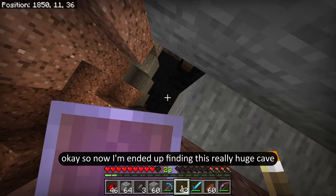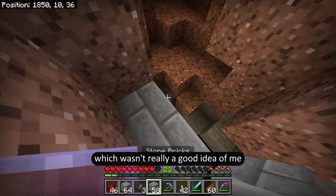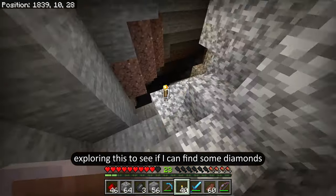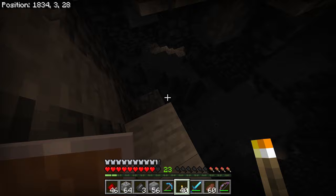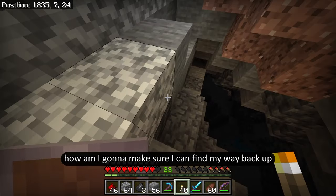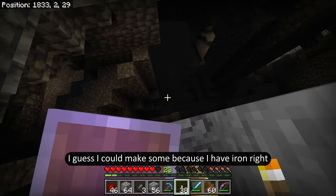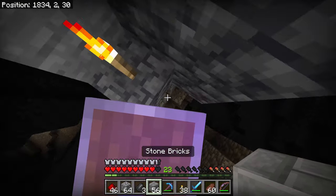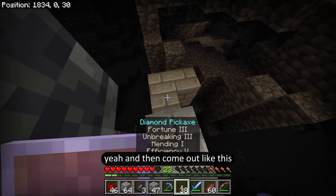I ended up finding this really huge cave and I didn't bring a bucket of water, which wasn't really a good idea. I haven't been caving in a while so I am a little out of practice. Let me try exploring this to see if I can find some diamonds — there's some ores over there. How am I going to get down there, and most importantly how am I going to make sure I can find my way back up? I really should have got a bucket of water. I guess I could make one because I have iron. Let me build up from here — yeah, go like this and come out like this.